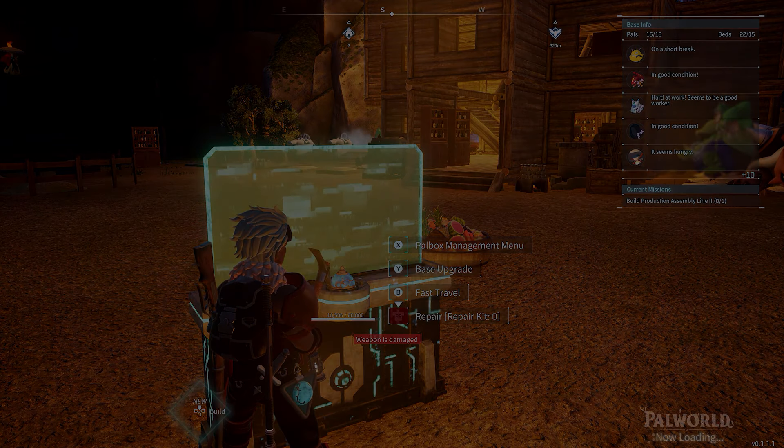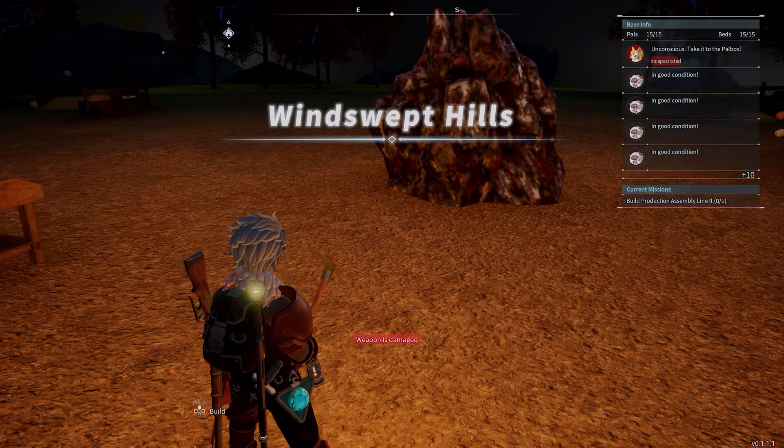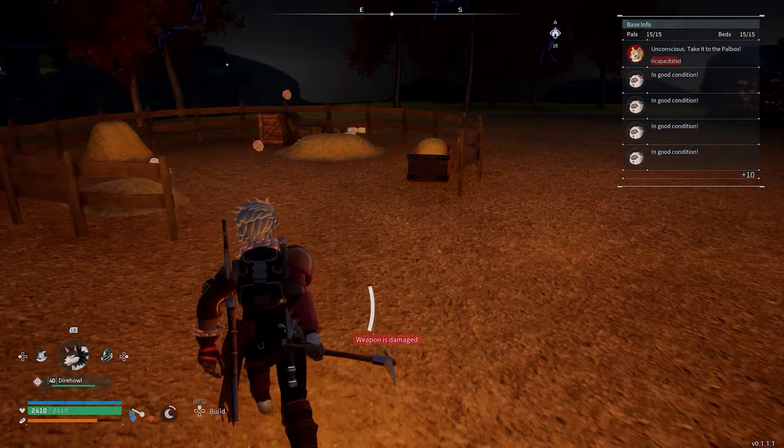Unfortunately our pals are a bit buggy, so if we left a bunch of pals here doing the mining they don't actually do it, so it was quicker for us just to come here and mine. We got rid of all of those and then what we did is we put down a bunch of farms and a bunch of ranches.